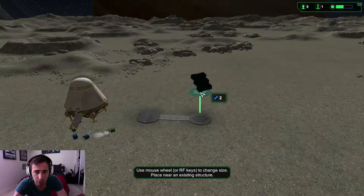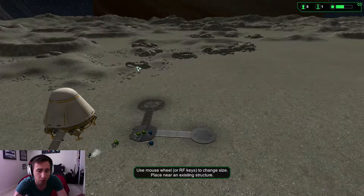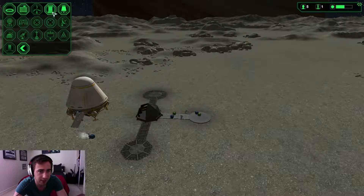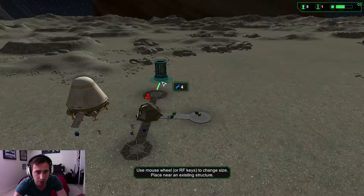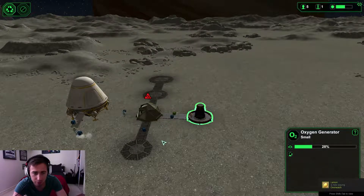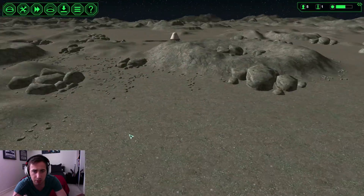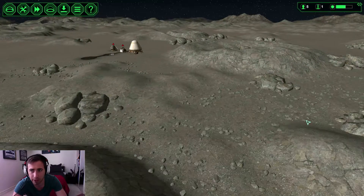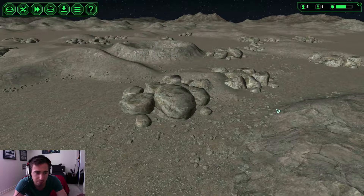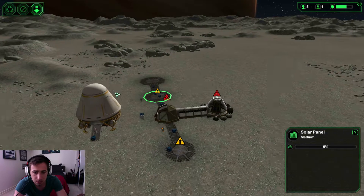We also need to get some solar panels going, so I'm going to get a solar panel over here and connect it. Then we also need to get a water extractor — going to chuck one over here and connect that. We also need to get a power collector, and I'm actually going to build a medium one next to it as well, just to store a bit of power. They're building this stuff pretty quickly, which is good. We can't go too far, so power is going to linger out here — it's all going to be solar panels. The terrain is very cratery and bumpy, so that's going to prove to be an issue.